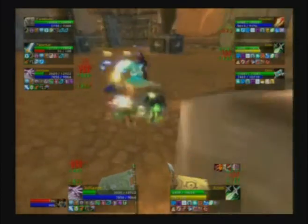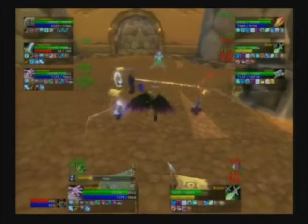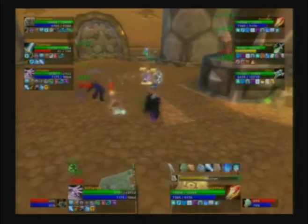Still exposed armor. Drops down to 3k. Out comes the Metamorphosis finally — all of a sudden he looks a lot more durable and gets healed up to top as well.